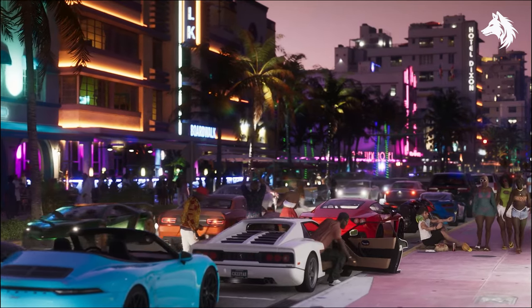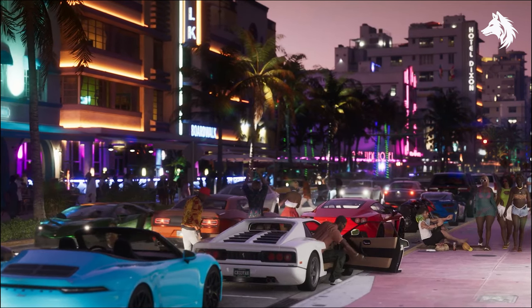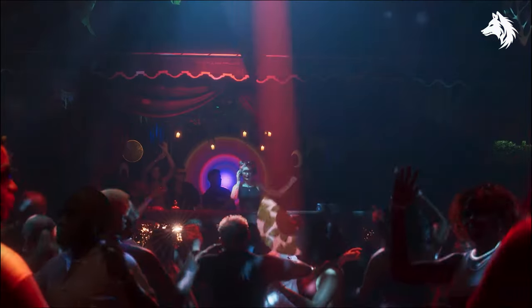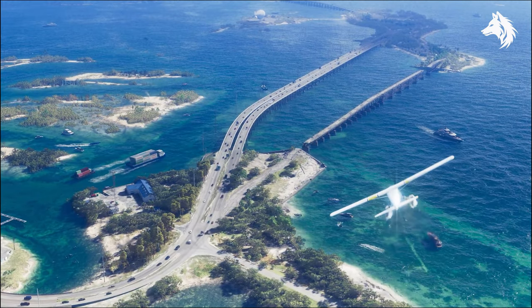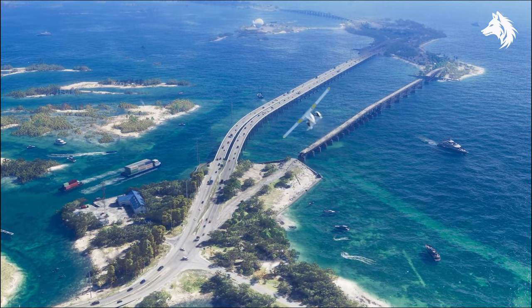A downtown area with lots of fast cars and hotels like Hotel Dixon, Boardwalk and Neptune. I also recognise a lot of the cars and most of them seem to be from GTA 5 — the most obvious one is the Cheetah. The area based on the Florida Keys looks great; you can even see some cargo ships sailing about, which is cool because that's not something you saw in previous GTA games where the ships were all much smaller ones.